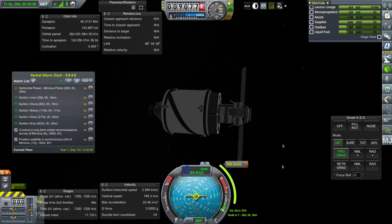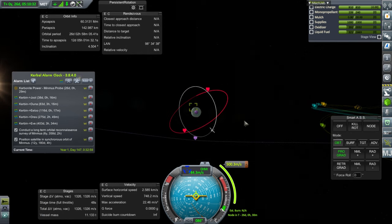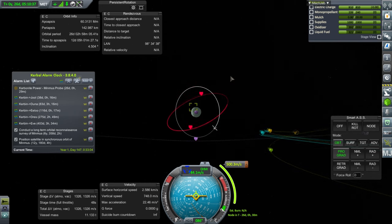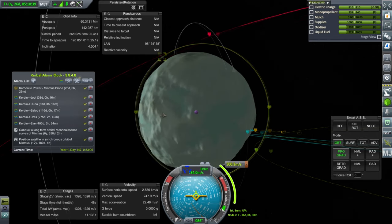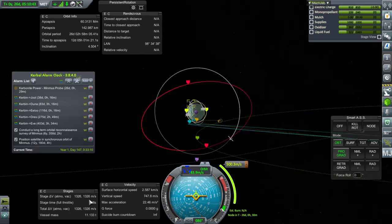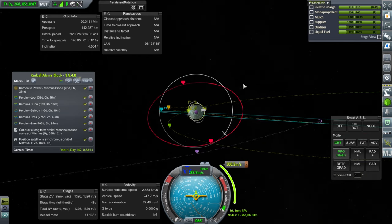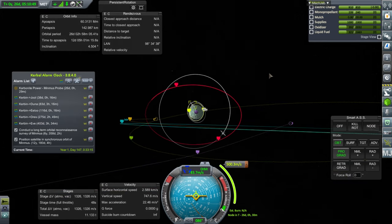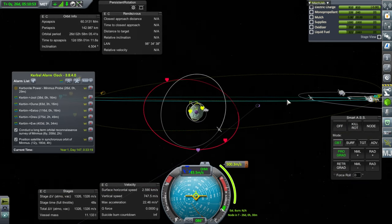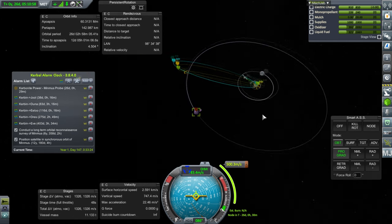This probe has a maneuver in order to get within 300 kilometers of Minmus - that's the best I could do. It'll take 500 meters per second, and it has to get into orbit and then rendezvous with the Cycler. So 1,326 meters per second will hopefully be enough, but the question is whether this is close enough to actually get some sort of communication link.